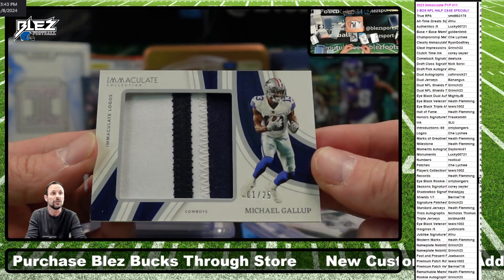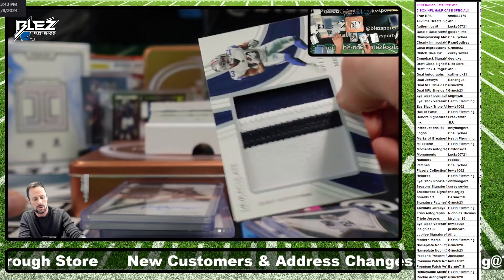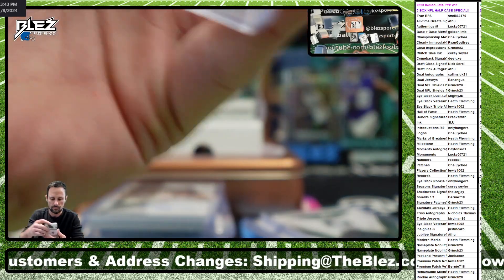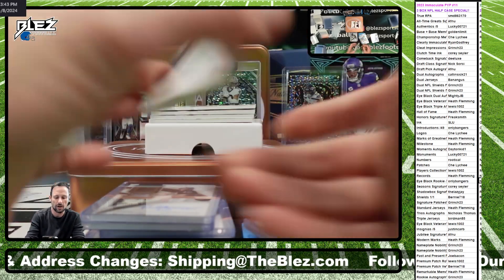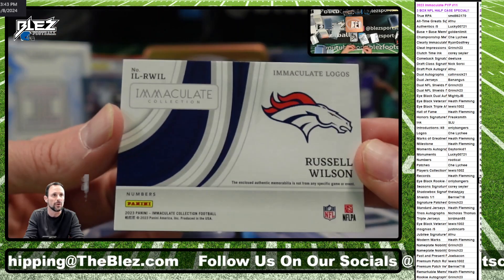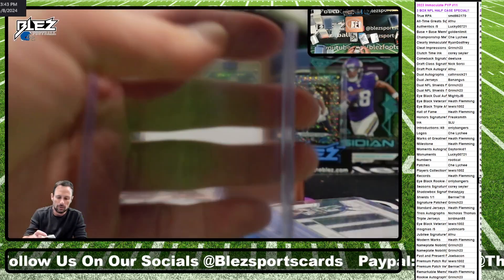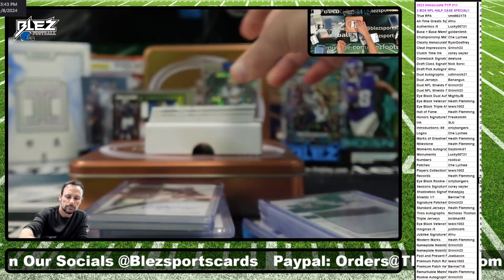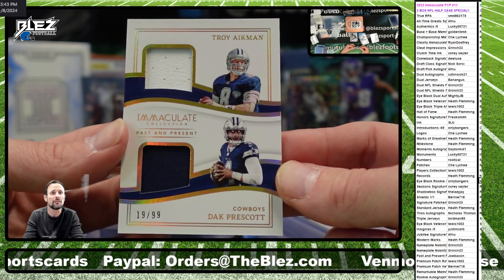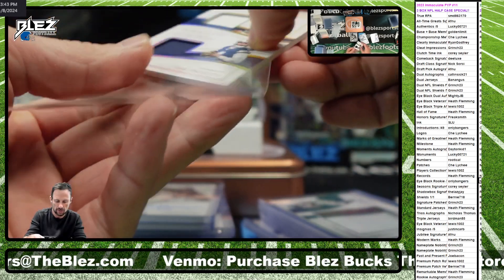To 25 Jumbo Patch Michael Gallup logos, that's going to go to the numbers spot - that's going to Rudical. Another one to the numbers spot, Jumbo Patch of Russ Wilson to 25, numbers - Rudical. Past and present for Joe Burrow, Dak Prescott, and Troy Aikman - horrible comparison, but okay.